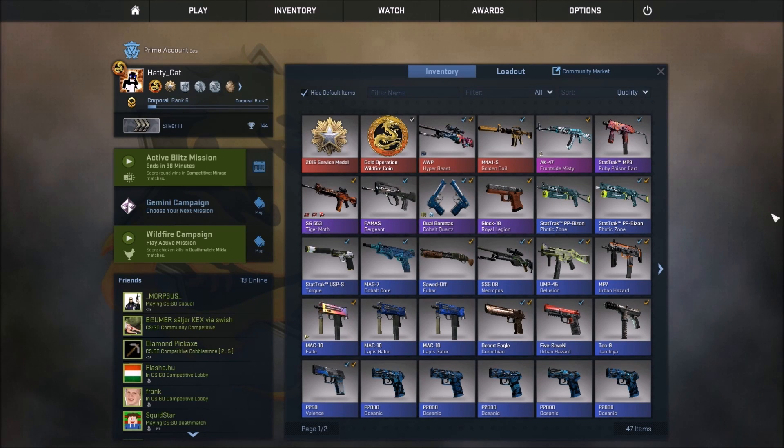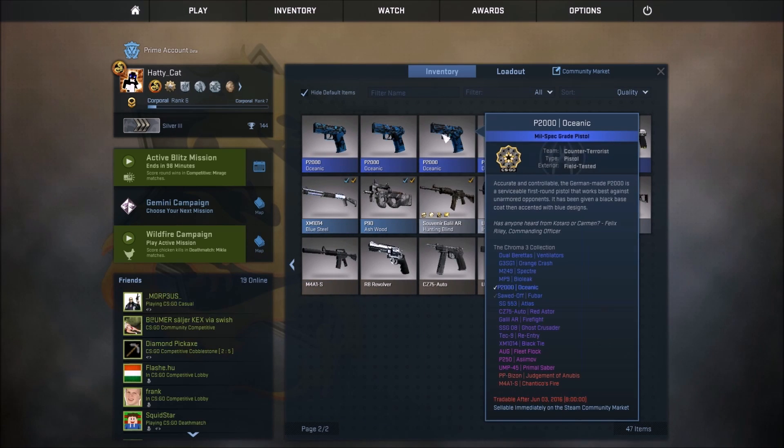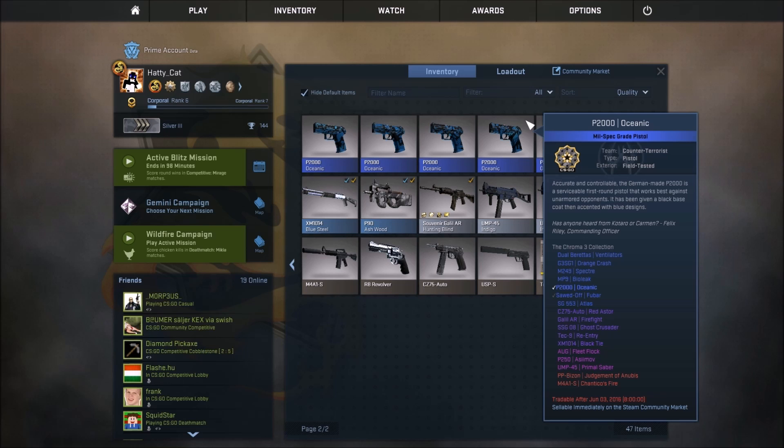Hey guys, good day and welcome back to another video. Today I'm going to be doing a trade-up. I was kind of bored and thought I might as well do a trade-up for the Chroma 3 case. I got 10 of these nice Blue Oceanics — they're just as cheap as I can get, all in field-tested. It's a bit random, I'm not really hoping for anything, but hopefully I can get something good and maybe a skin I actually properly like.